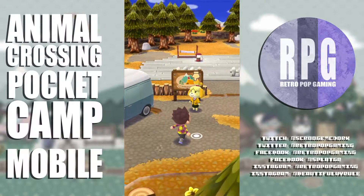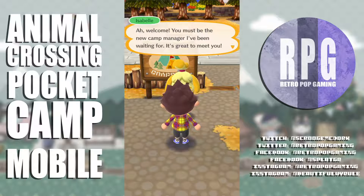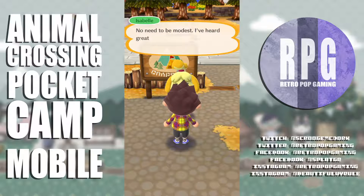Alright let's go talk to — is it Annabelle? Isabel! Welcome, you must be the new camp manager I've been waiting for, it's great to meet you! No need to be modest, I've heard great things about you.